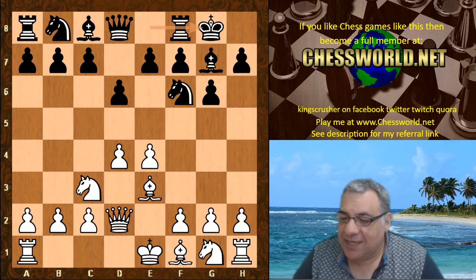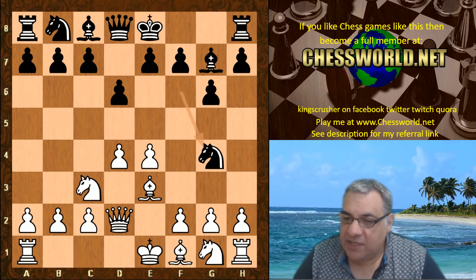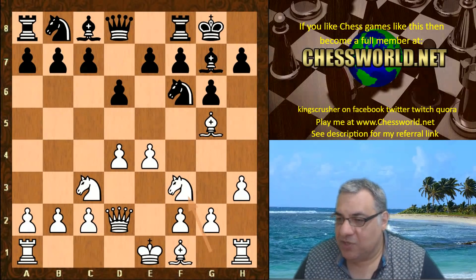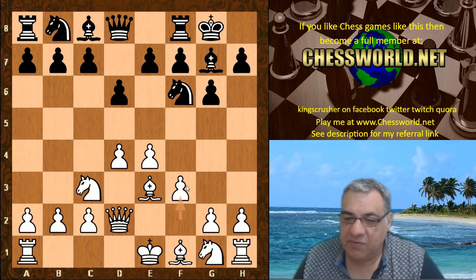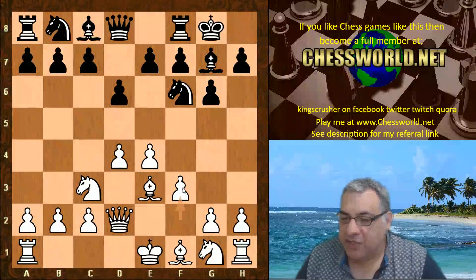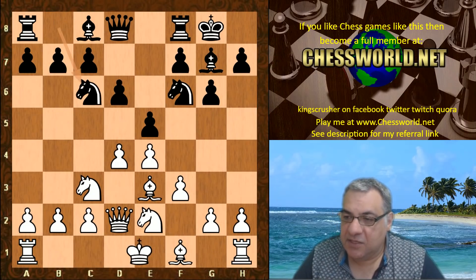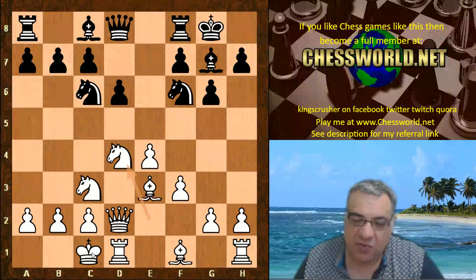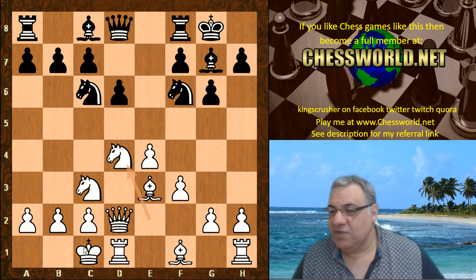Black commits to castling kingside. Now if Ng4 instead, the bishop can go to g5 — no problem, the knight is kicked back and White has a small edge. Black didn't bother with Ng4, but now Ng4 is prevented anyway with f3. We have c6 in Chess Base opening book. e5 is quite common and gives White a small advantage — this is mainstream continuation.